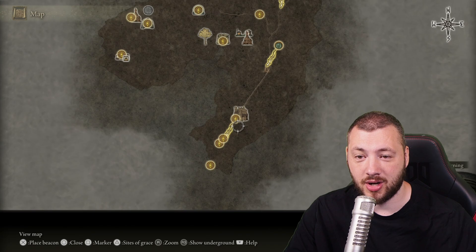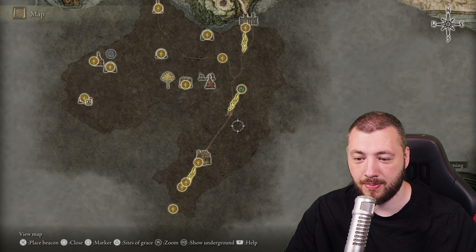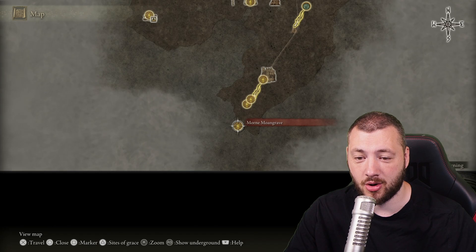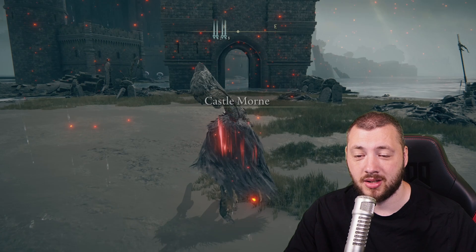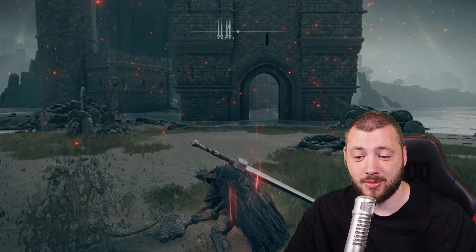Which then leads you to traveling all the way to the south from the Agheel Lake South. We teleport to the Dragonburnt Ruins — this is where we start — then we make our way all the way south through the Weeping Peninsula to Castle Morn. At Castle Morn we go all the way until we kill the boss, and the boss down there does give us the grafted greatsword. As soon as you have your greatsword, you can just, with jump attacks and ease, get rid of that guy.